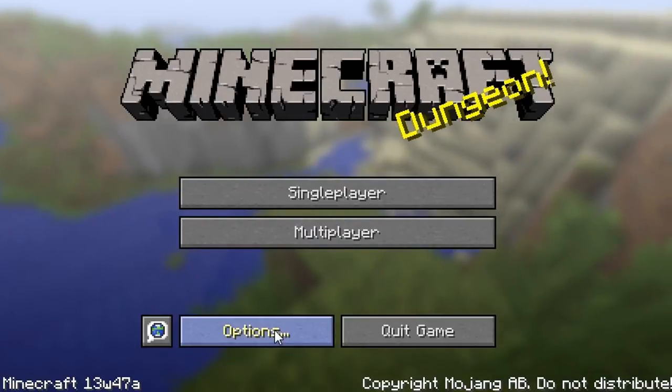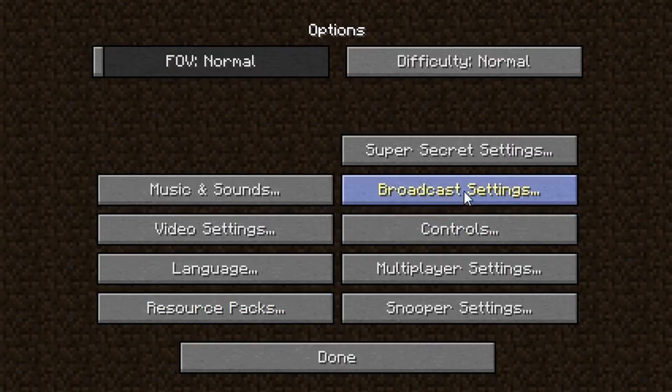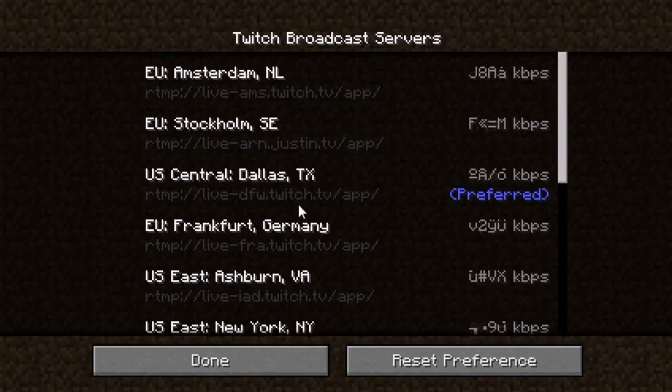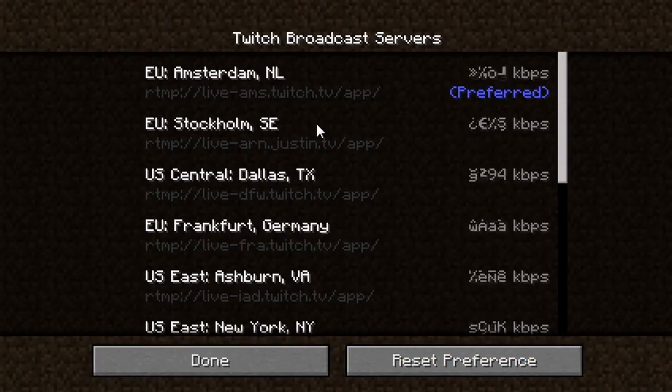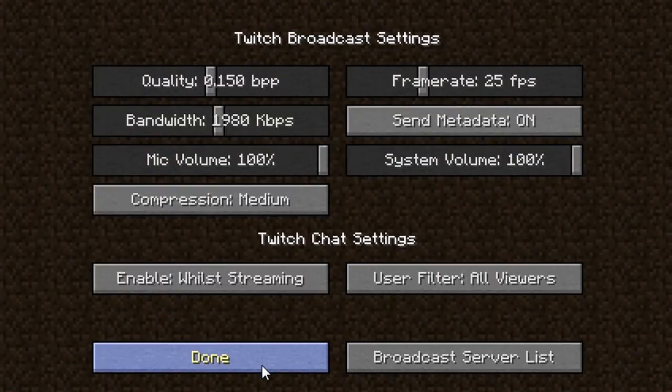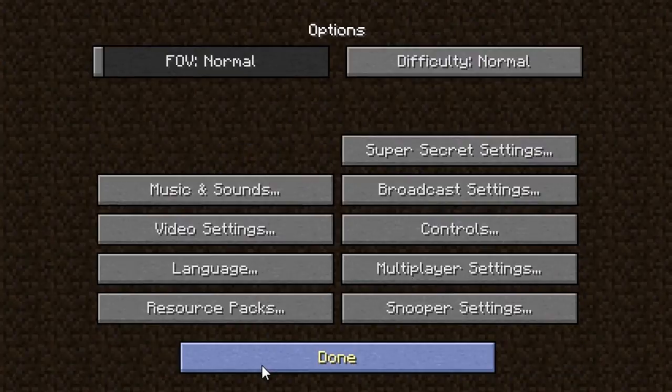If you head into the options you'll now see on the right side there's a button called broadcaster settings. Go inside here and this will show you where all the settings are for broadcasting to Twitch. You can control the quality, the frame rate, and you can adjust the bandwidth. Metadata isn't really being used right now — it's for future features — but you can see different mic volumes you can change. It's got built-in Twitch chat settings, and you can go in and set your preferred server. It'll pick out the one closest to you that gives you the best possible connection when streaming.